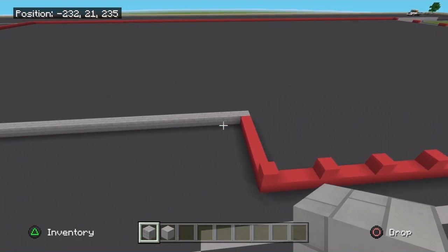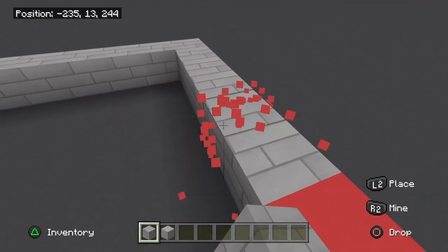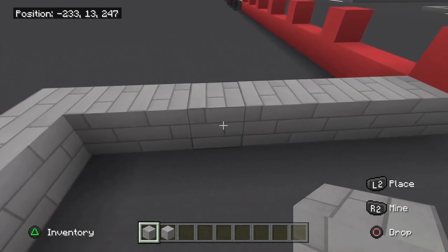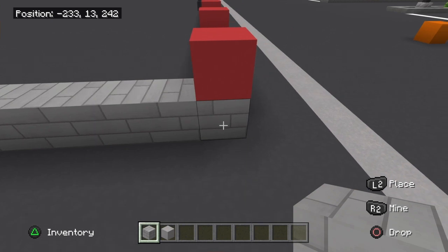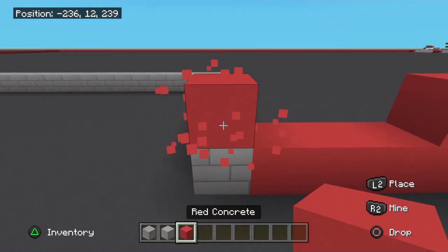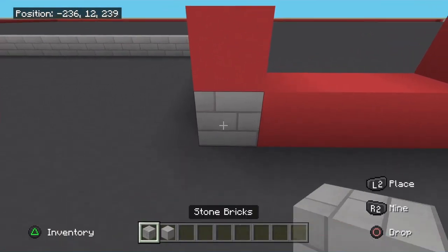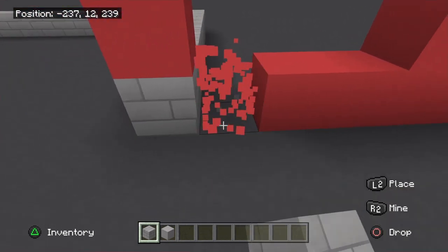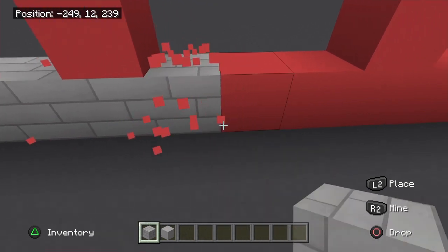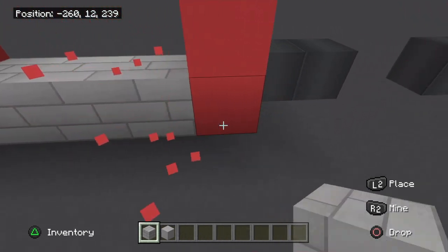Once you've got that, come back out this way — 8 blocks. Then across the front we're doing the bottom foundation. To the right of this section it's going to be 24 blocks across.